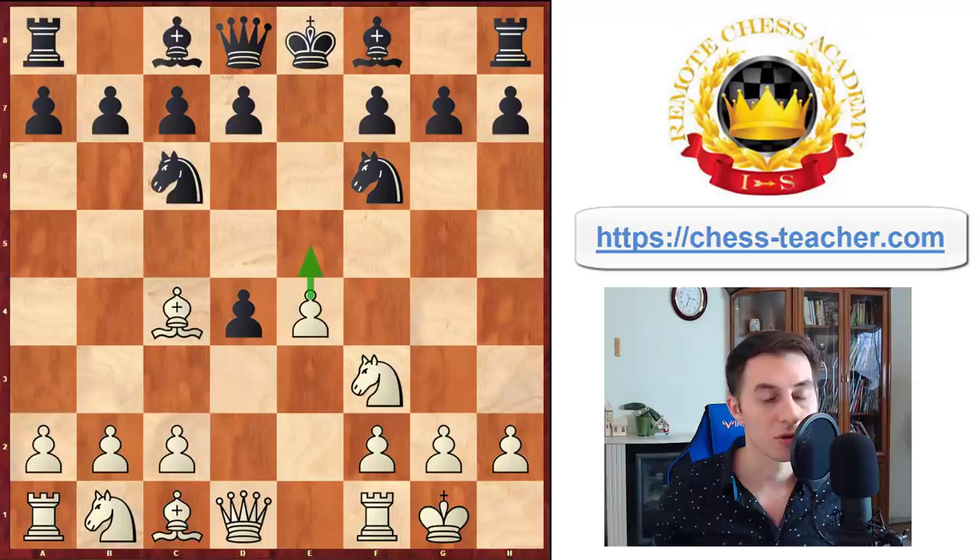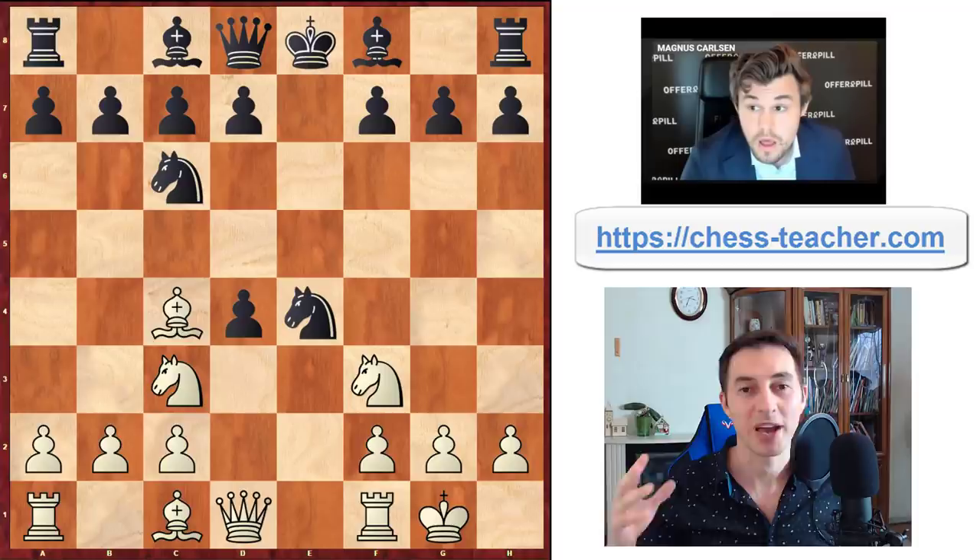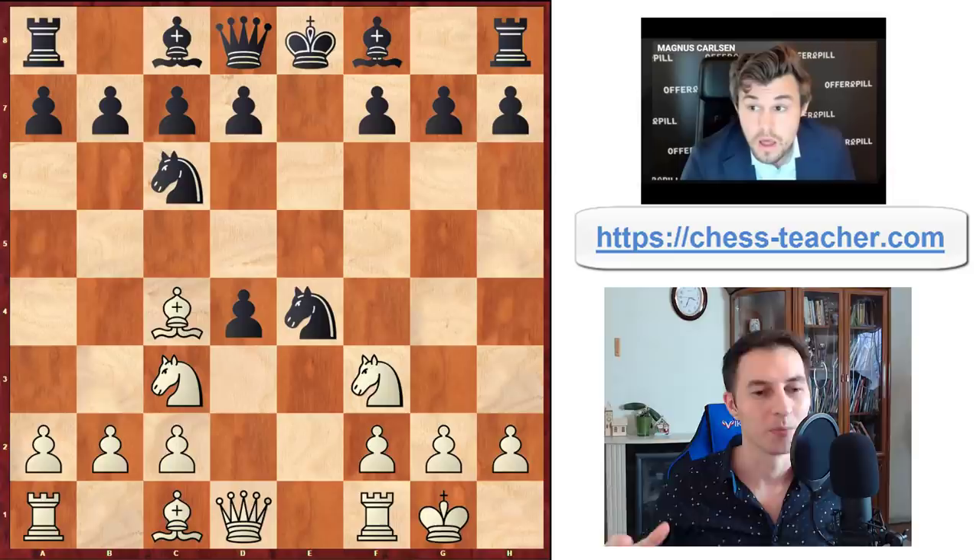Then you castle, and since you're threatening pawn to e5 that'll disturb the black knight from f6, they're likely to take this pawn because it doesn't seem like there's any danger. And that's the moment where you're going to shock your opponent by playing knight to c3. This is an extremely powerful gambit. It's just enough to say that Magnus Carlsen was defeated in 10 moves literally by white applying this gambit against him.